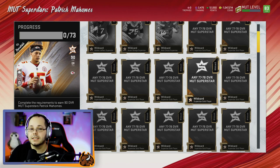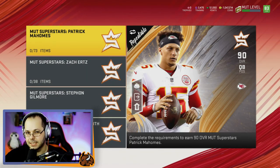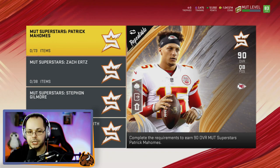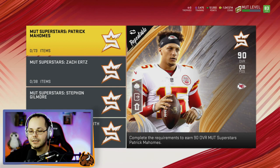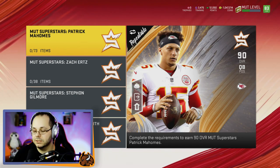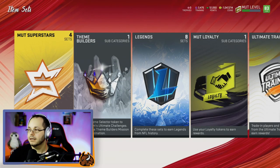There are no token sets this year, so your silvers and low golds really don't have anything to go into right now. That may change with team diamonds, but I don't plan on doing any of those — I didn't last year. Some had value, a lot did not, and it's a lot of work, grinding, and risk for coin making. So for me, my golds are useless and that's where I'm going to get my training from.